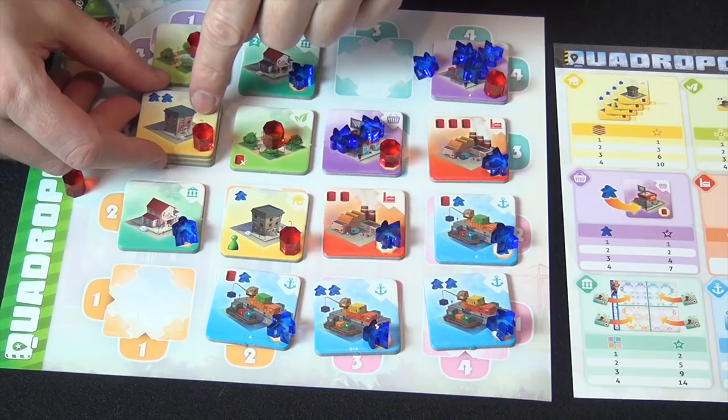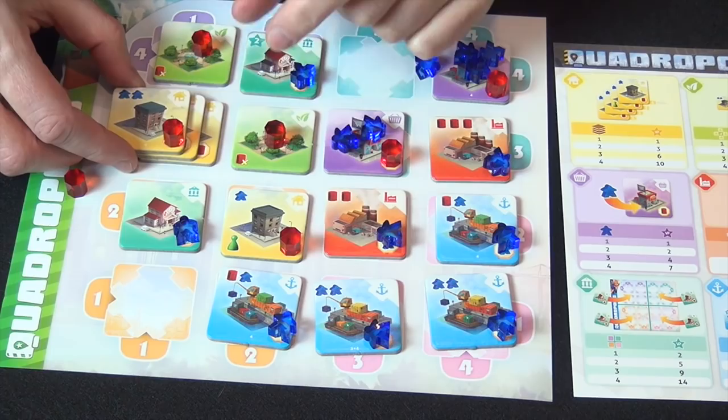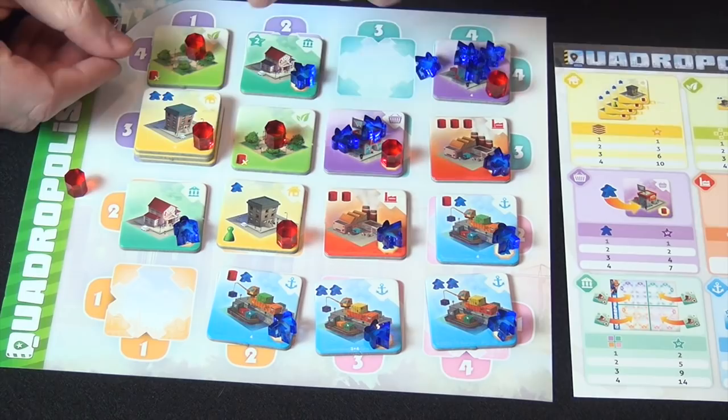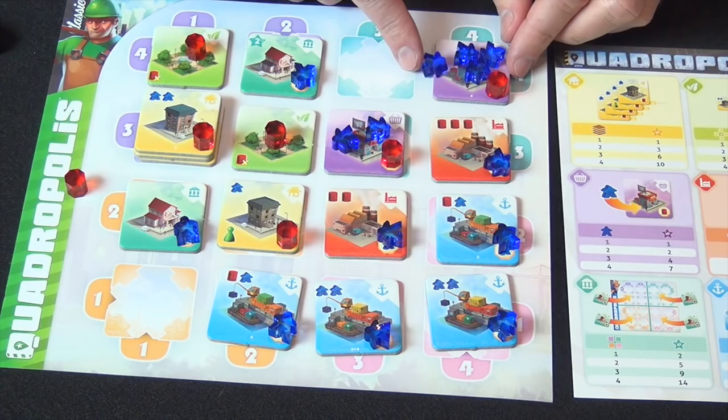At the end of the game you arrange things how you want and then actually score. Each of the six building types scores a different way. The yellow apartment towers score based on their height with triangular scoring: one, three, six, or ten points for a building that is one, two, three, or four stories tall. So a three-story building with a bonus is worth seven points here. Parks score based on their adjacency to apartment buildings, because you want nice places for people in your city to walk around. So this one's next to one building - that's worth two points. This one's next to two, it's worth four points. If you surrounded one on all four sides, that's worth 11 points.